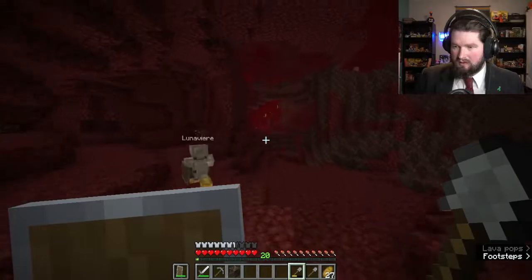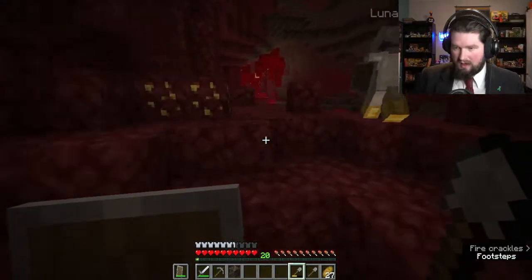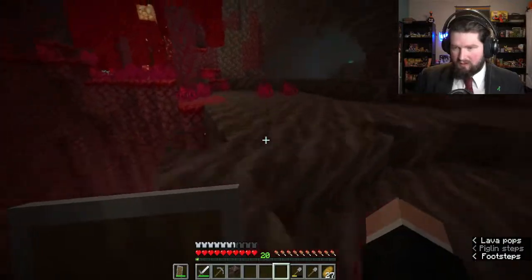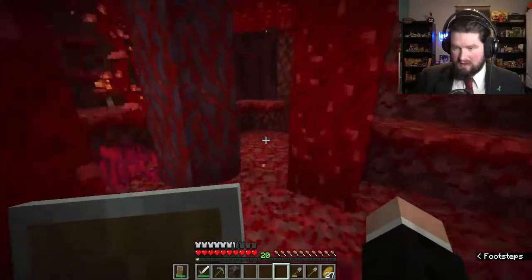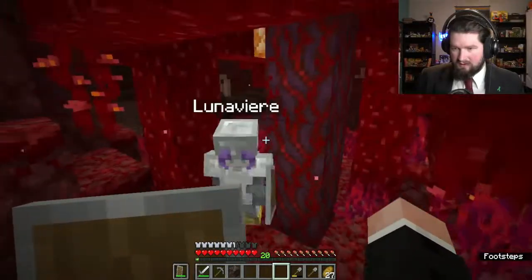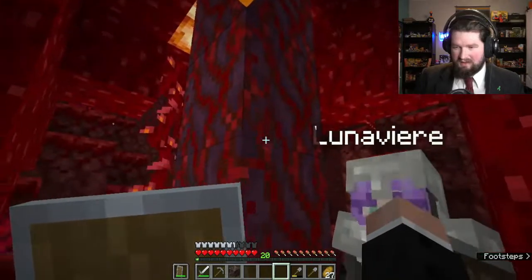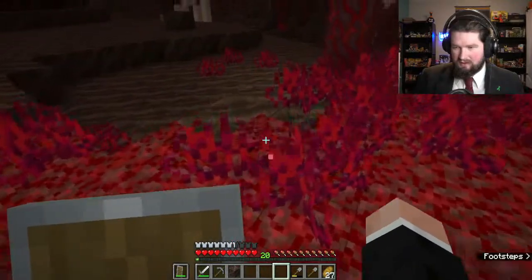That's the crimson forest. There are nether boars that will spawn over here, so be careful — they're very dangerous. There are trees to cut down and stuff. And there's this here — they're kind of like mushrooms technically. Here's a shroom light. You can take these and use them as lighting sources. They're kind of cool.